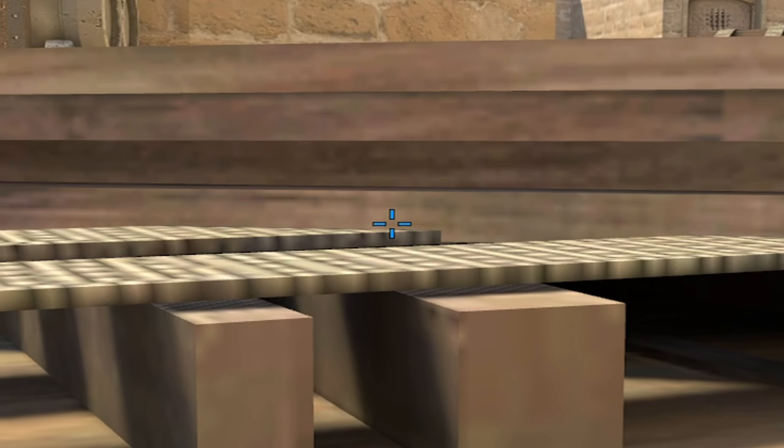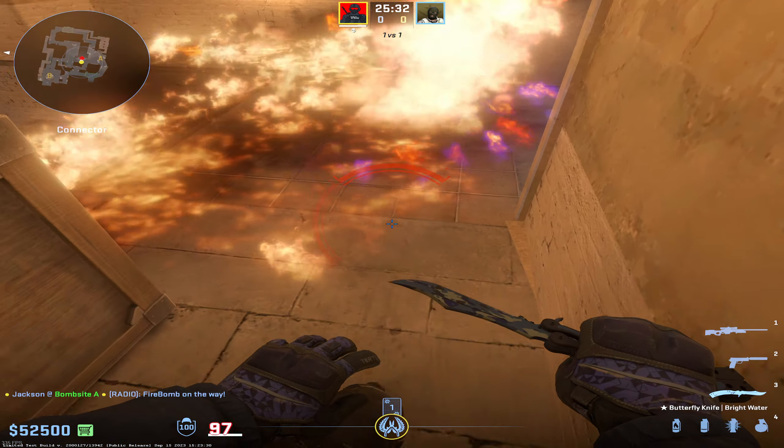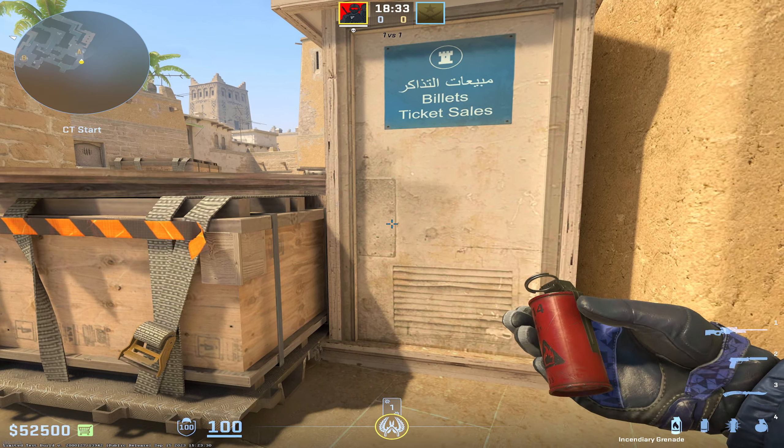The best molly to stop the rush: as you're coming around this corner, do a running left-click throw right at these two windows here. This is what Niko generally does for G2 — as you come around the corner and you're able to see the windows, just do a simple running throw and it'll land right there, even blocking vision as you cross to connector.